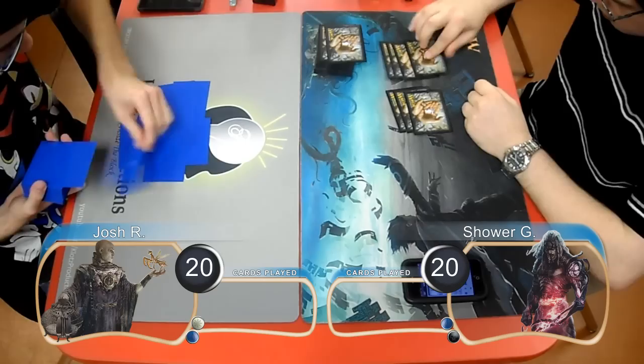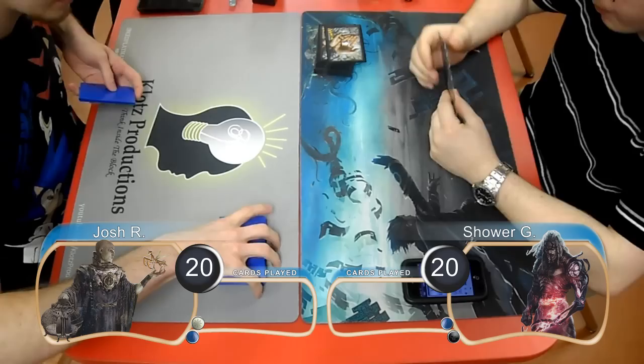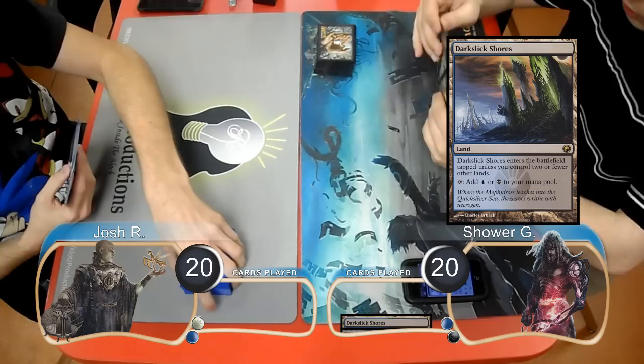Welcome back to Game 2 of the match between Blue-White Delver and Blue-Black Tezzeret. Josh started off by taking a mulligan down to 6, and then Shower was on the play and laid down a Darkslick Shores and cast a Nihil Spellbomb.